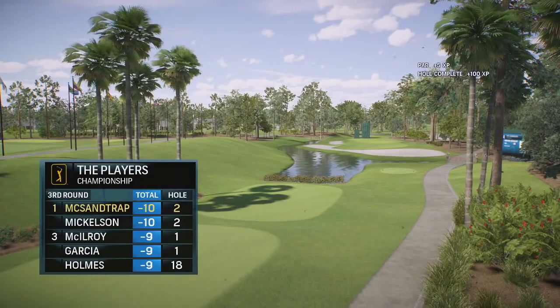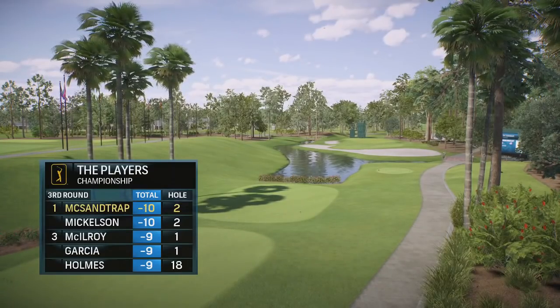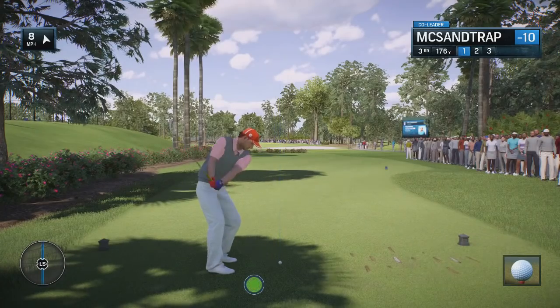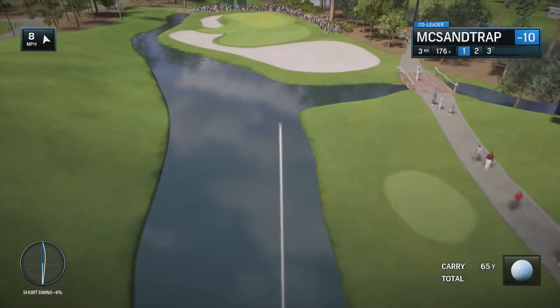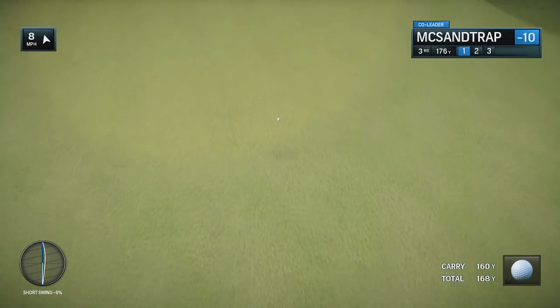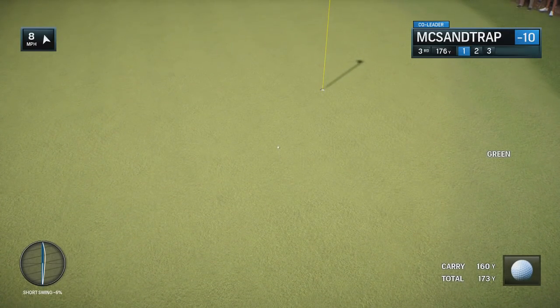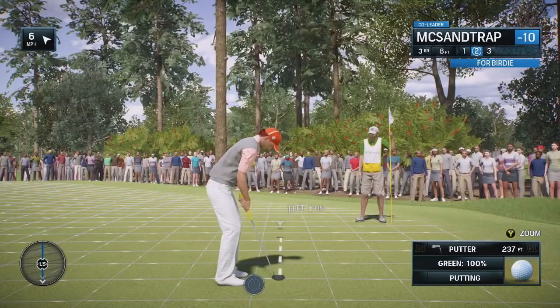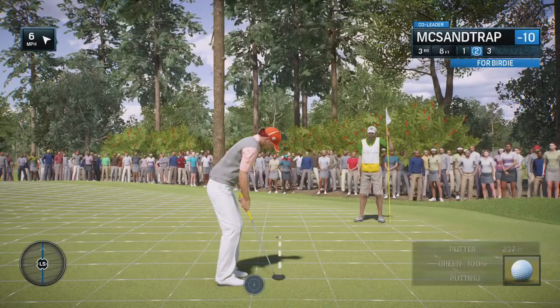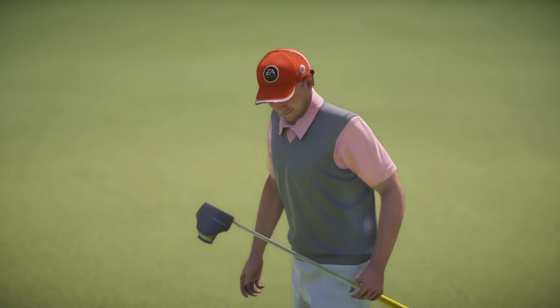Bogey with the orange hat, pink shirt, and gray vest — Bogey does dress in the dark some days. This is a par three. And that's looking pretty — it's short, but it's going to roll into the green. A really good roll right there, going to leave him better than a decent birdie opportunity. Eleven feet. Yes, he gets it. Birdie. Eleven under now for Bogey McSandtrap.